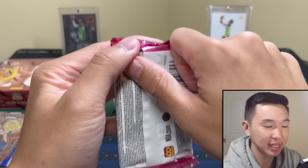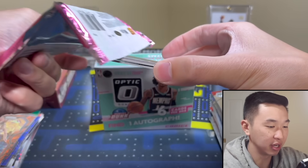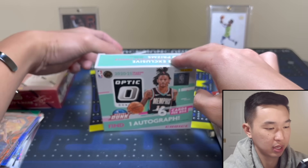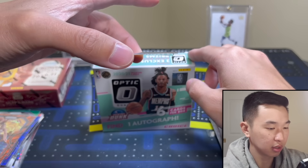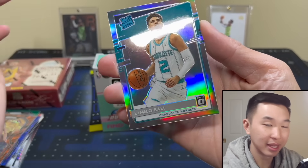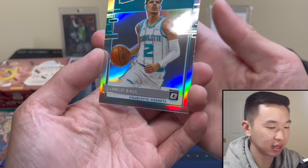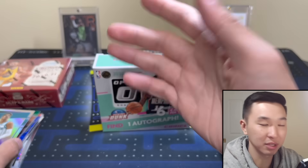They're all upside down — still have to flip them. Marcus Aldridge, numbered to 88. All right, now I flip it — this should be one more parallel and then the autograph. Let's take a look. Zion — there you go! That's a pretty nice card in 2021. During the boom a base card of that is big. Here's the autograph — do I see blue? No man, the autographs are just whiffing.